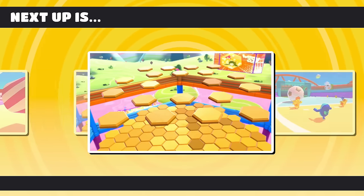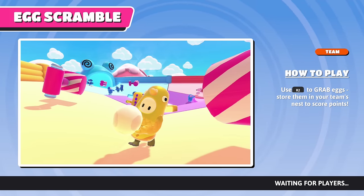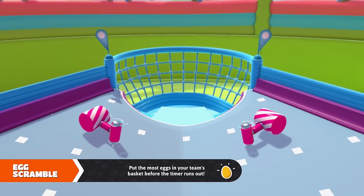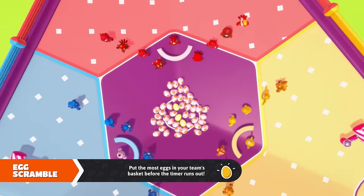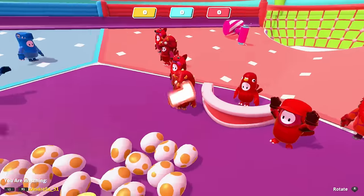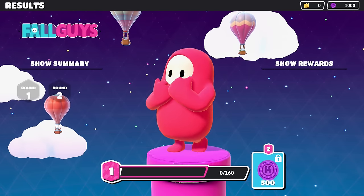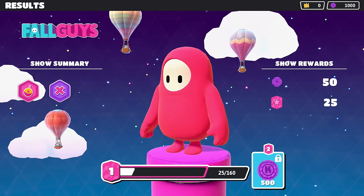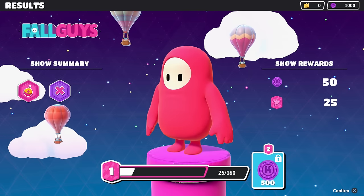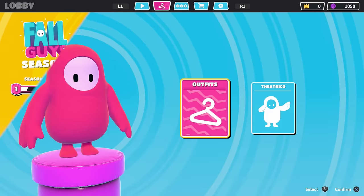We can still spectate the rest of the round, but I want to get back to the action. The next game shown is Egg Scramble — hold R2 to grab eggs and store them into your team's nest. Once again I don't get to play this because I've been knocked out. I'll exit as soon as it lets me. After the show summary, I get 50 kudos and 25 star points. The star points are how far we've gotten to this level, so we'll try to climb throughout the season. I don't know how long the season lasts, but hopefully we can unlock some cool stuff.